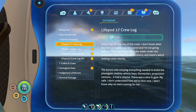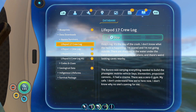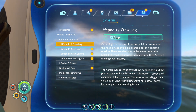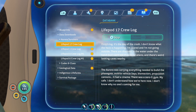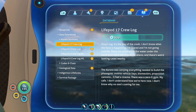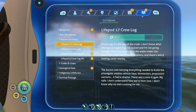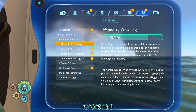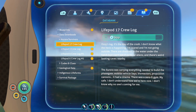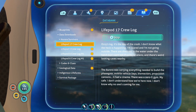It's the day of the crash — I don't know what the heck is happening, I'm scared and I'm not going outside. There are shadows in the water under the hatch but I can't tell if they're rocks or aliens. The Aurora was carrying everything needed to build the phase gate, mobile vehicle bays, bioreactors, propulsion cannons — it even had a cinema and a zero-g gym. I don't understand how we're here now.